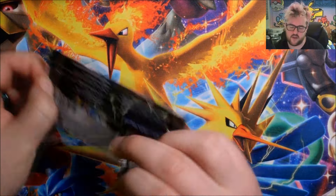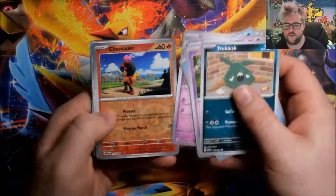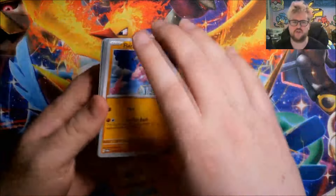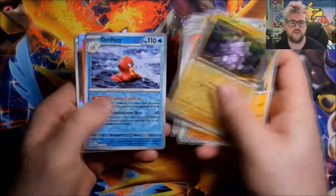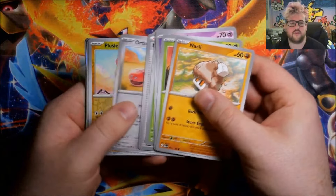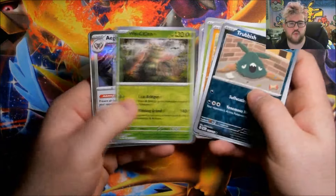Starting on the second retail ETB now. Reverse Charcadet, reverse Galvantula, Foil Frigibax. Nothing yet. Biggest pulls from this set, things we're really hoping for, would be the Special Illustration Rare of Roaring Moon and Iron Valiant, the two Pokemon that are on the front of the ETBs. Reverse Doxyl, reverse Octillery, Foil Chien-Pao. Getting those nice expensive ones out the way early would obviously be very nice. Reverse Blissey, reverse Tinkatink, and a Foil Palkia.